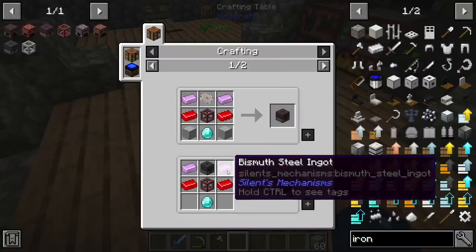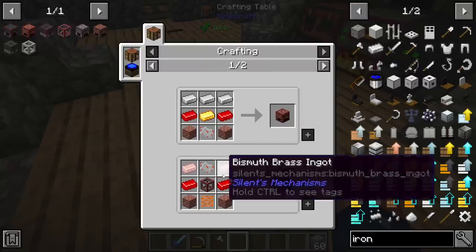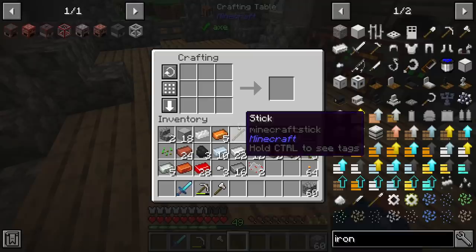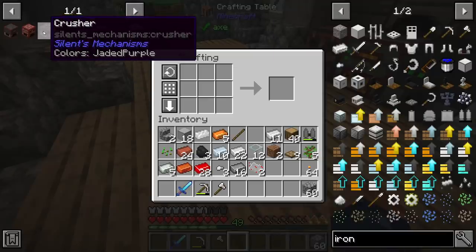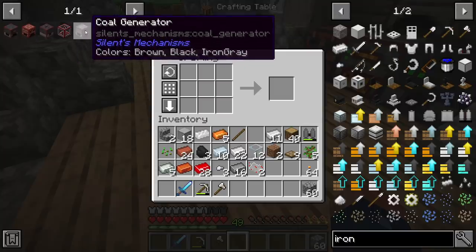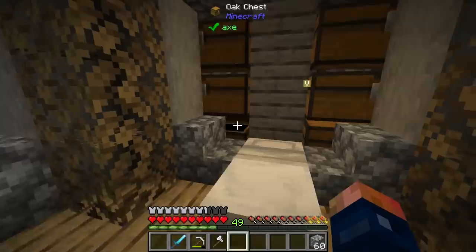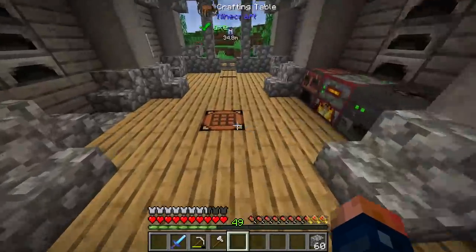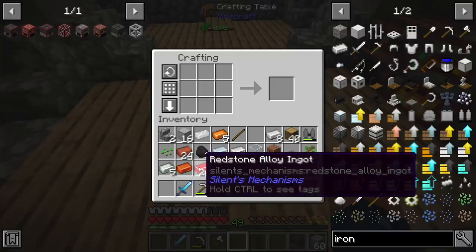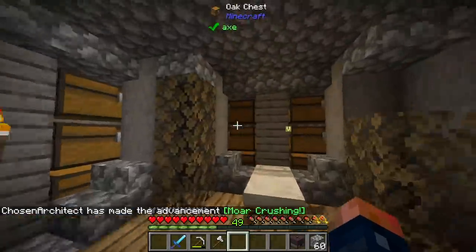I'll use the recipe that's given here. There seem to be multiple recipes possibly related to how the steel is made. I haven't encountered zinc yet so I can't make brass as of right now - maybe I'll find zinc later. Anyway, the crusher requires a diamond and good thing we have plenty of diamonds. The electric furnace is pretty simple as well - just requires some gold.